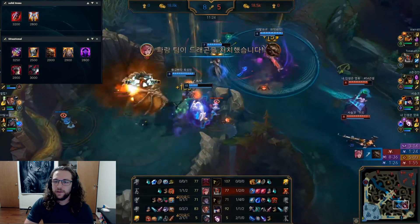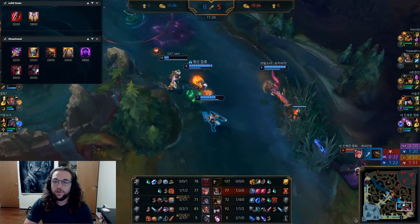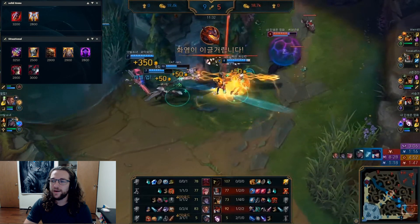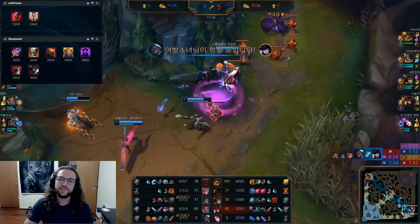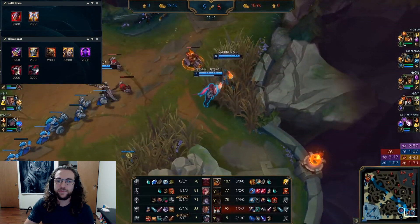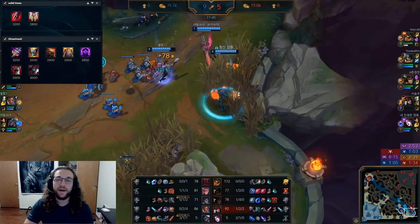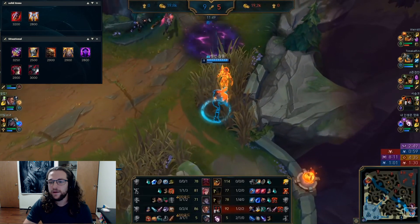For situational items: Maw of Malmortius if the enemy carries are mostly AP damage, or if the physical damage on the enemy team is non-existent but they have someone like a Syndra one-shotting everybody. Just remember — if you build Maw, you cannot build Steraks, as the passives do not stack.